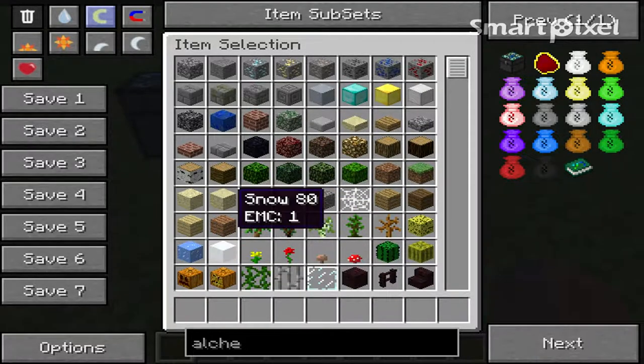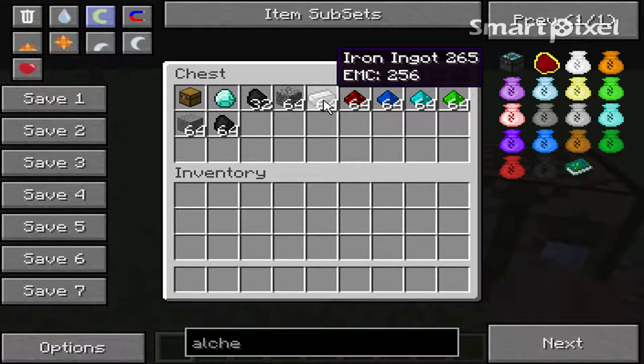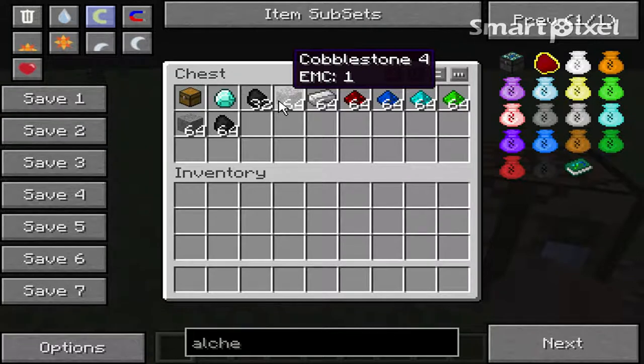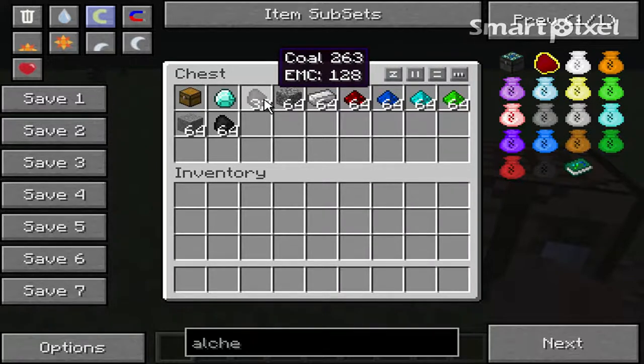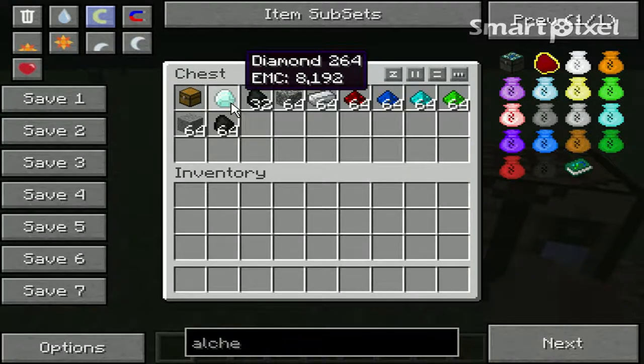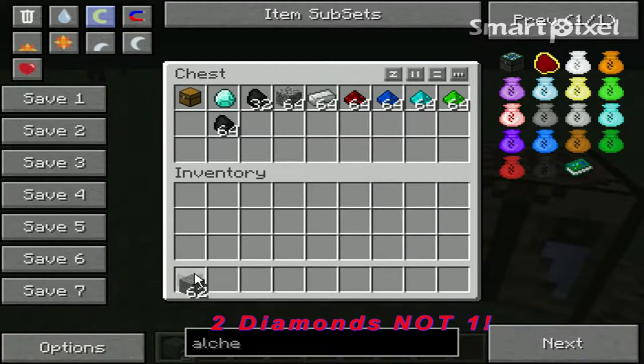I'm going to show you how to make an alchemical chest. The ingredients you're going to need are three iron, one redstone, two pieces of stone, eight pieces of cobblestone, one piece of coal, one piece of charcoal, one diamond, and a chest.